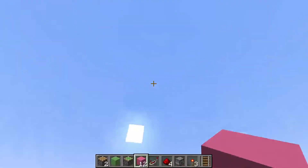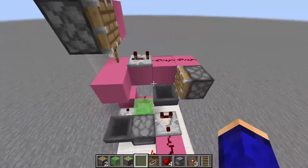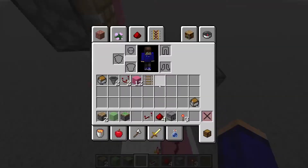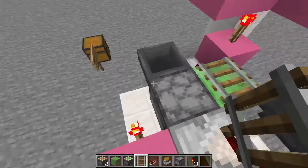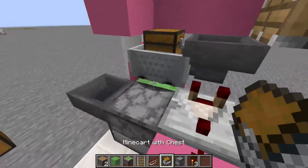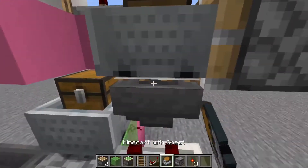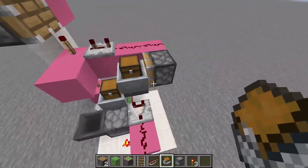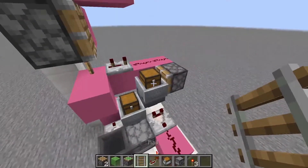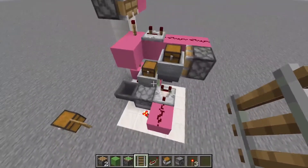That block is important or else the minecart will actually launch too high and get out of circulation, which is not very good. Then grab your rail and place it right there. Place your minecart hopper, break it, place the rail again, then the minecart hopper, and break it. Be very sure you do not use more than one rail at a time, because then it will slide on down, pop out, and that will be very bad.